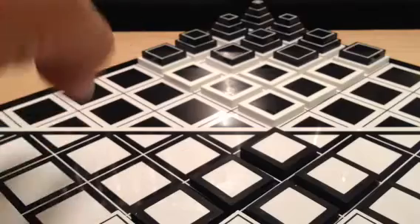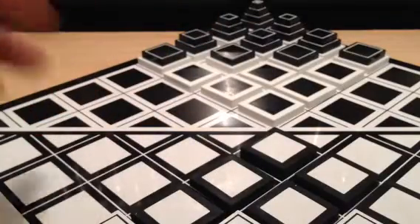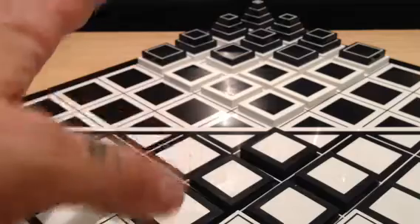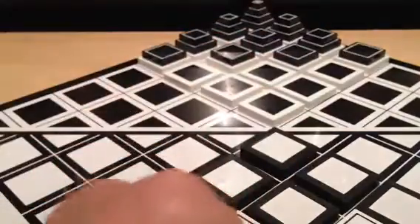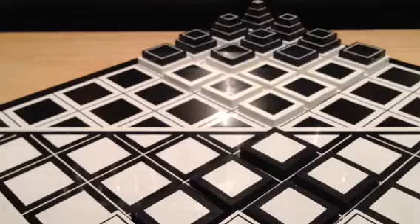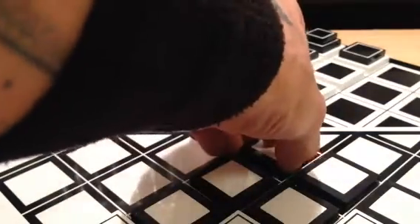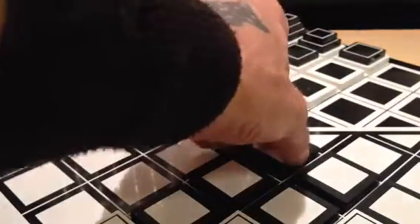A piece always moves in straight lines — changing direction once a move is initiated is not allowed, so it follows a straight path. Each piece is not obliged to move the maximum number of squares, so even though this piece can move five squares, it doesn't have to move the full five — it can stop after moving one, two, and so on.